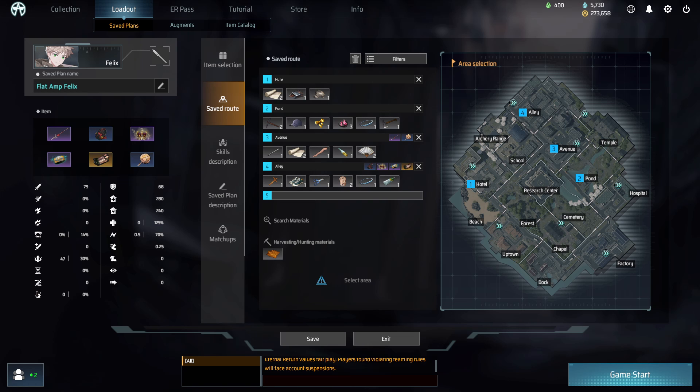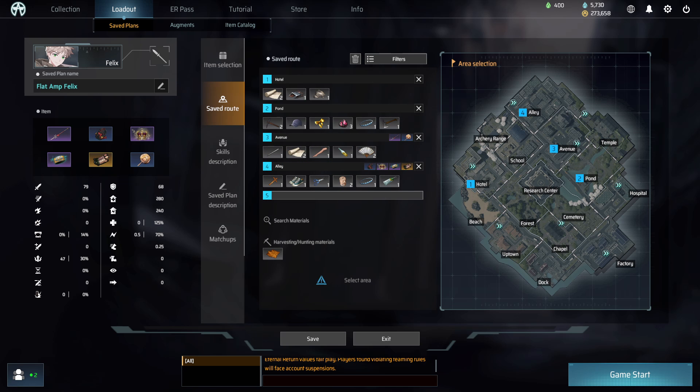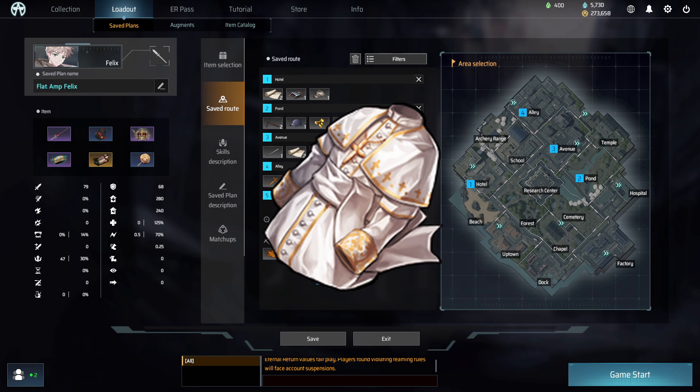This is because Felix on this build is heavily alt-reliant to secure kills, so fighting people back-to-back is pretty much impossible. Once you have finished your build, you want to contest Alpha. If there are too many people at Alpha, I would fight people instead. You can get another tree in Meteorite to make a Force Core. Ideally, you want two Force Cores.